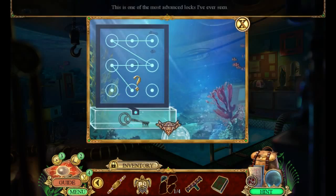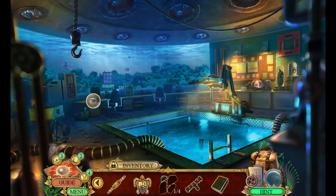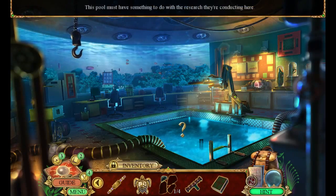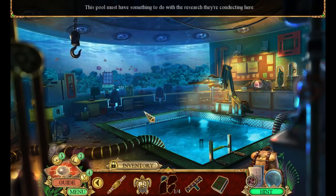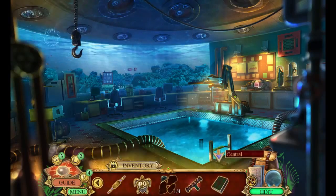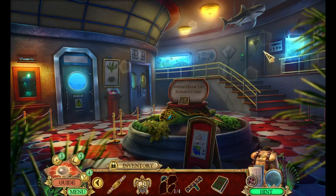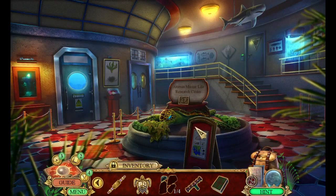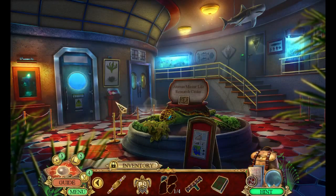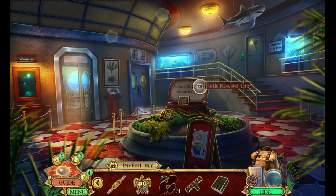She might be the best, but if I don't get results soon she's out of a job — permanently. This is one of the most advanced locks I've ever seen. This pool must have something to do with the research they're conducting — oh look at the fishies! I've got matches and a platform switch. I still don't have the collectible here yet — where are you, collectible? Turtle research lab.